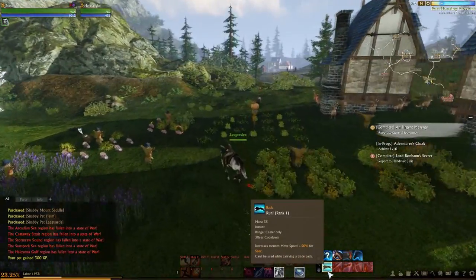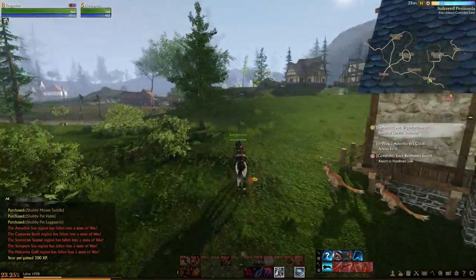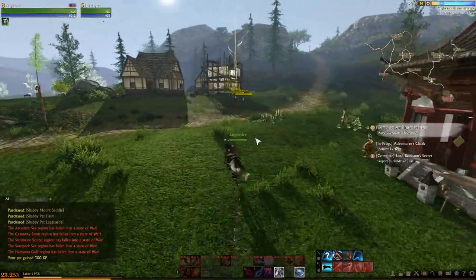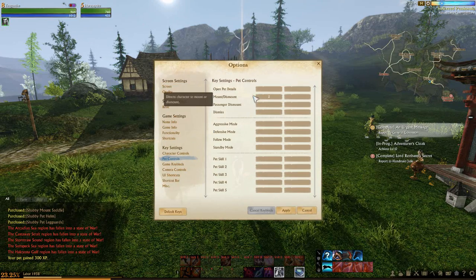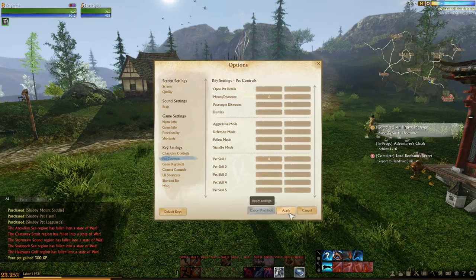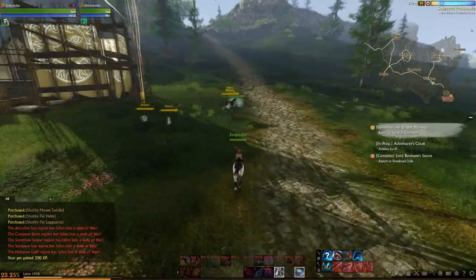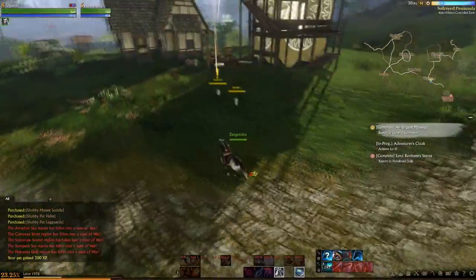What we're actually going to use is the run ability just here - it would be a good idea to bind this to a key. I'll bind this to X. Going into pet controls, pet skill 1 can go on X. This one here is a sprint so it makes the horse run faster - it has a 30 second cooldown but gives a nice boost of move speed. You don't actually need to dismount to grab quests and things like that, so we can simply press F from here.